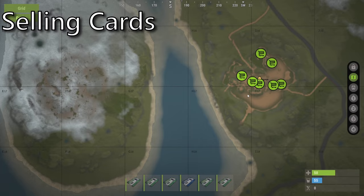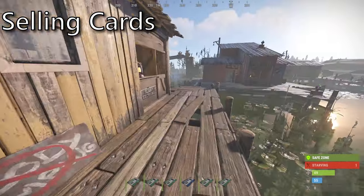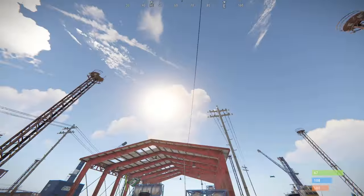If you find that you've been farming the monuments a few too many times and end up with a surplus of cards, you can always head over to Bandit Camp where you can sell your cards for scrap. If you do struggle with any of the puzzles, know that following the wires can often lead you to your solution.